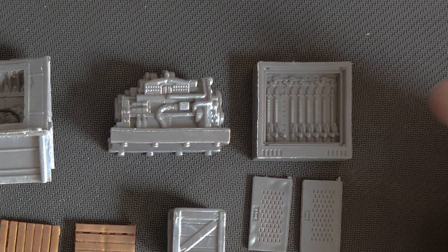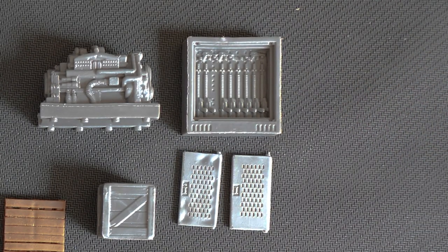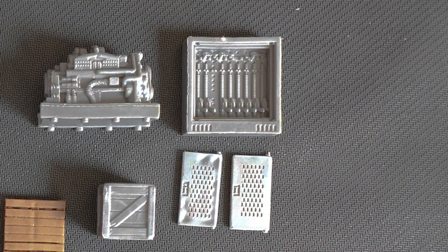Over here we have a gun or tool cabinet. The doors can be removed, so if you're wanting that to be locked up and have your players try to break their way in, lockpick it or something like that, that's an option you can do.